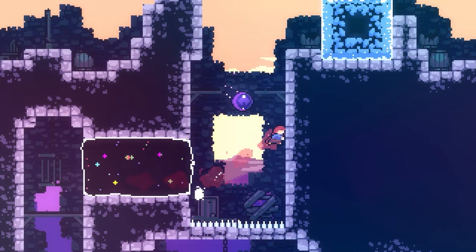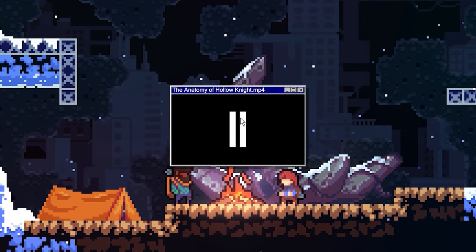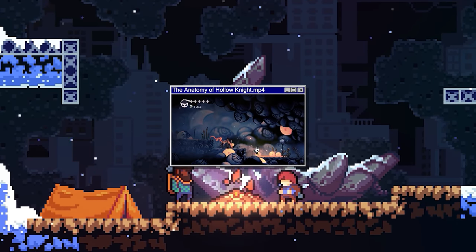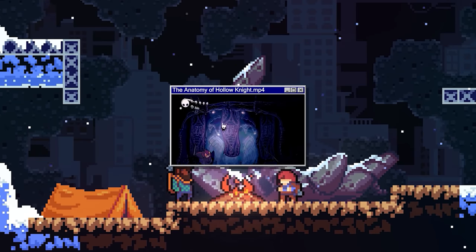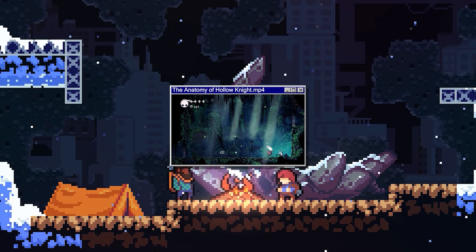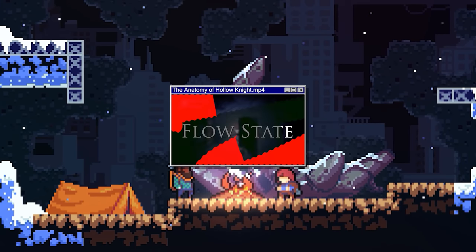We introduced mechanical mastery in the Anatomy of Hollow Knight episode. Mechanical mastery is the state where once the mechanics of the game become settled into your muscle memory, everything just melts away and you just do. You don't need to think about pressing the buttons during gameplay — it just happens. This is sometimes called reaching flow state, or being in the zone.